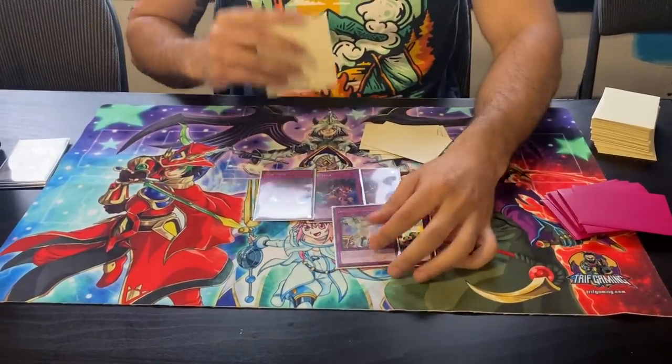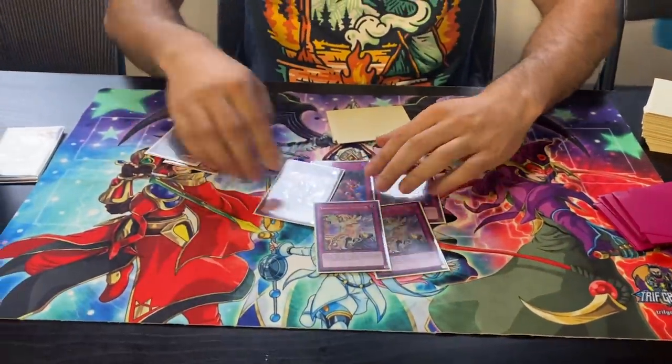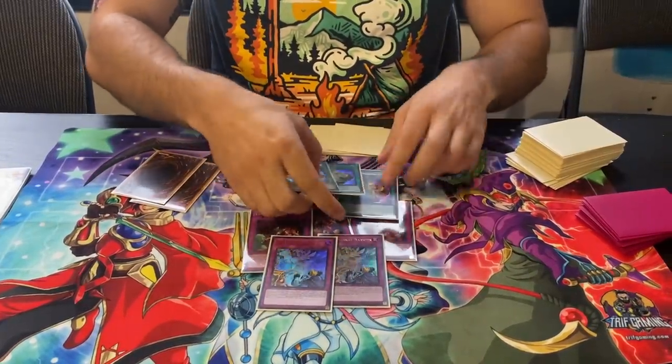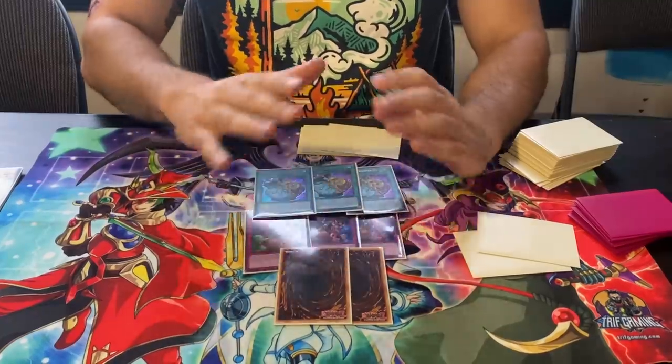Going first in the side deck: three Trap Trick, two D-Barrier, and two Mischief of the Gnomes. You already have 20 hand traps going second — gg. Going first, when it does happen, you're prepared because you have five ways to obliterate Tearaliment, and Prosperity makes it eight ways. Eight D-Barriers going first, and eight against Splite as well. Mischief of the Gnomes reduces the level of every monster in your opponent's hand by one, and you can do it again the following turn — so for two turns in a row, all their Splites are level one.